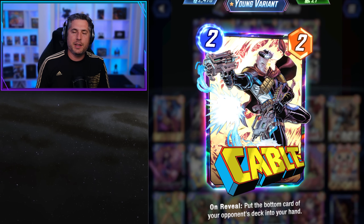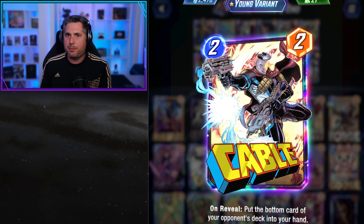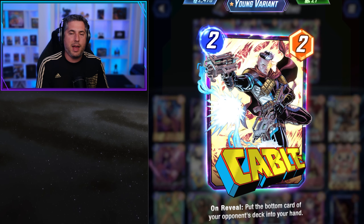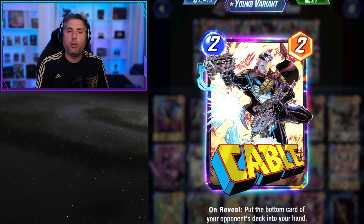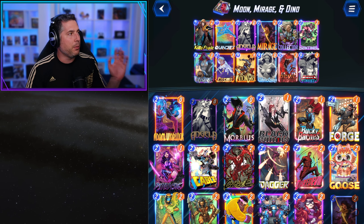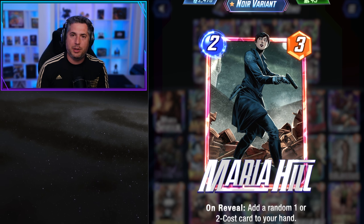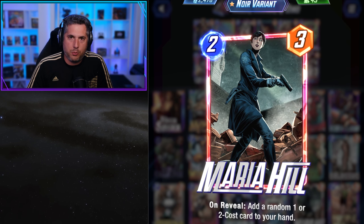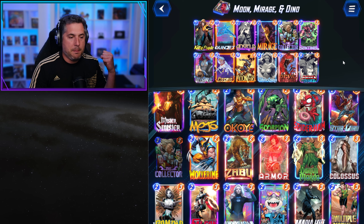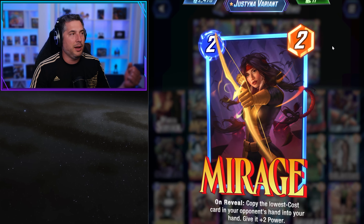The other card worth discussing is Cable — Cable feels way worse than Mirage now. You're technically denying a card when you draw from the bottom of their deck, but that's not a great feeling. You get the advantage of knowing they don't have their Shang-Chi or Devil Dinosaur, and you've pulled an important piece — that's helpful with Cable, specifically in Conquest. But the other card that gets completely destroyed is Maria Hill. You never play Maria Hill over Mirage. The change making it pull a random one or two just makes it worse. Mirage is straight-up better — no question.